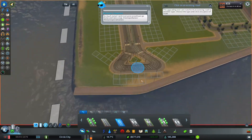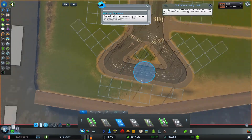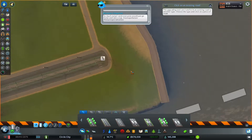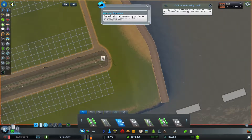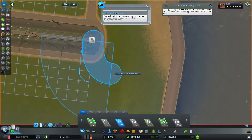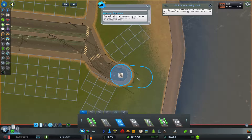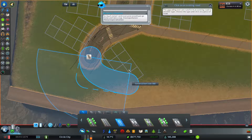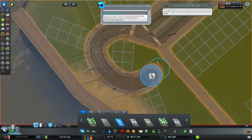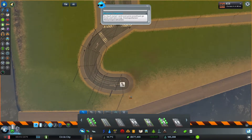If you imagine this as a circle, it is actually a roundabout — but it's not exactly pretty. Let's see what we can do here. If I do a... Down here it's going to be a bit wonky — more than a bit.